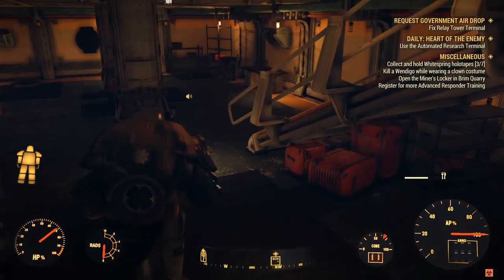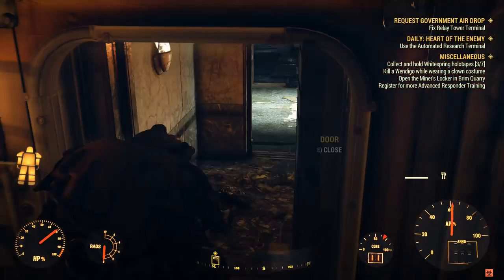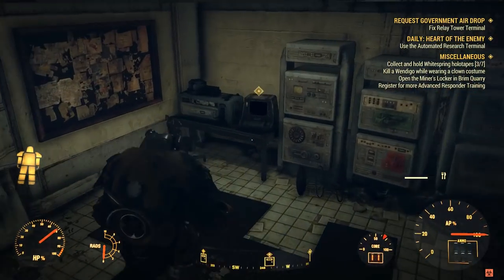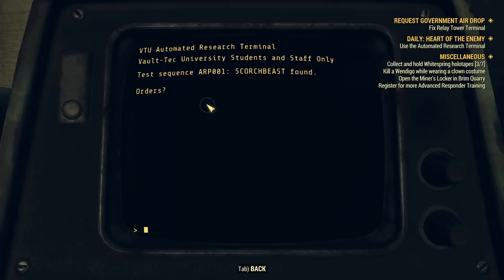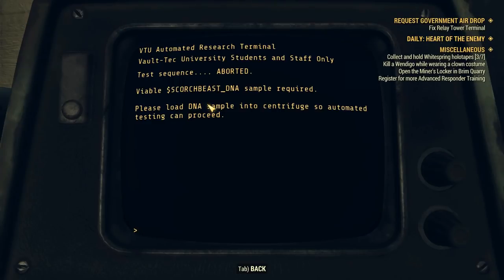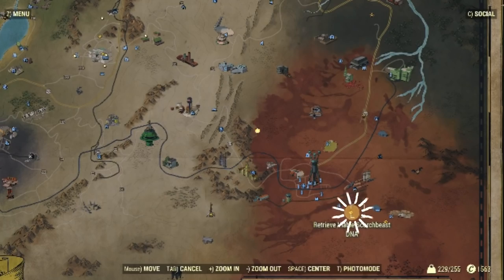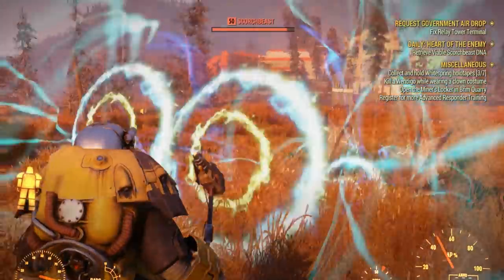The way back is pretty easy — just go up, then to the right and go across the doors you just came in, and the lab is right in this room. Access the terminal again, add your password, and now you can execute the new test. After that there is a new objective: retrieve DNA from a scorched beast at a location to the south of the map, which means you have to kill a scorched beast.